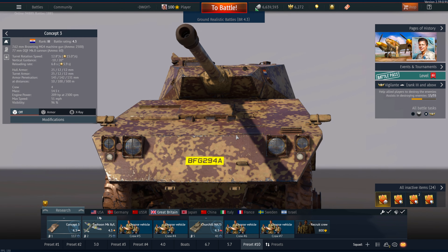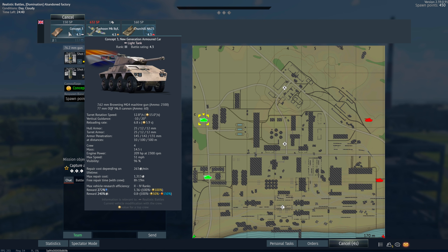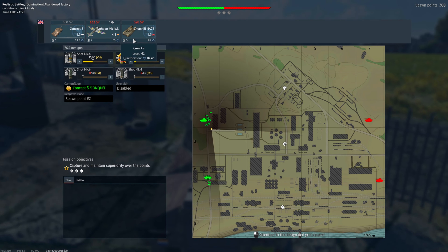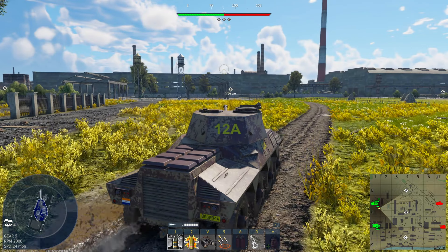Let's see how we do in the Concept 3 and get into the gameplay. Not exactly the best Concept 3 map in the world, but we'll try to make it work. Back when the Wyvern was at 4.3, I used to run this thing into the middle, get two or three kills, and jump straight into a Wyvern. It's still at 4.3 now, and you still have some really good vehicles like the Churchill and the Typhoon.